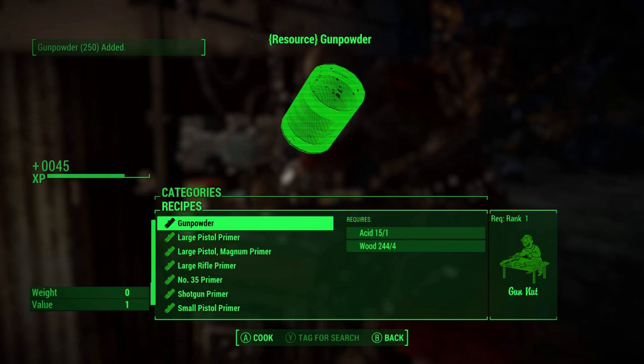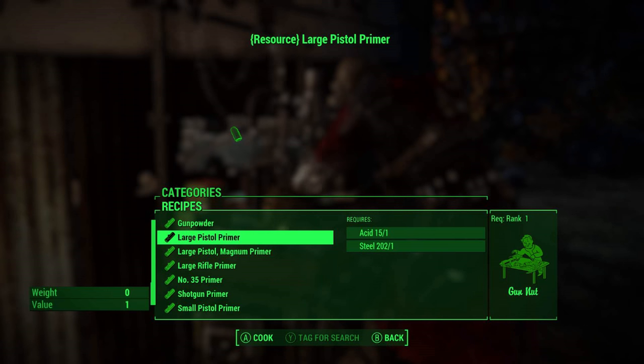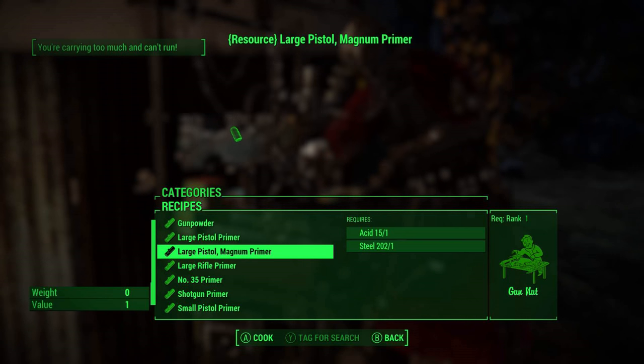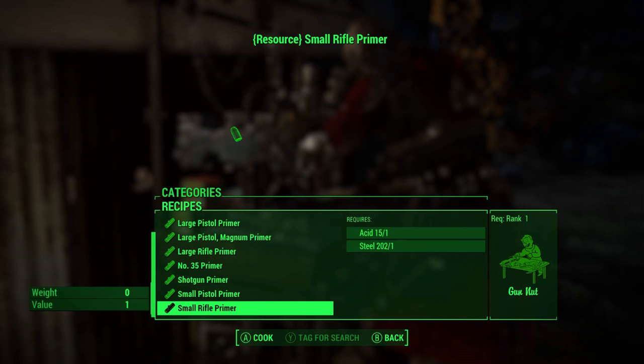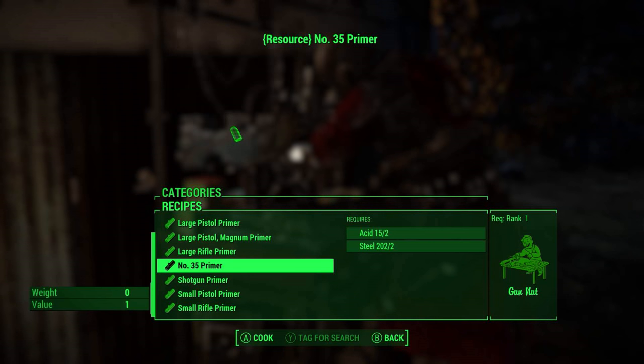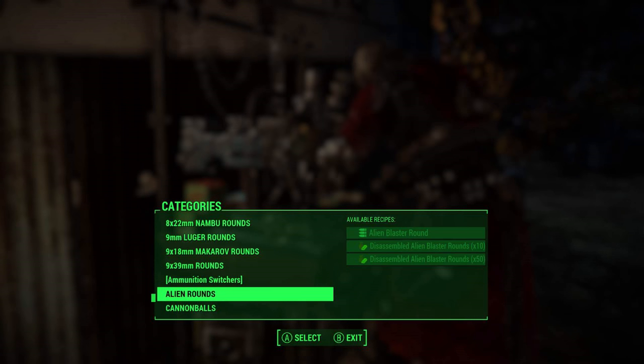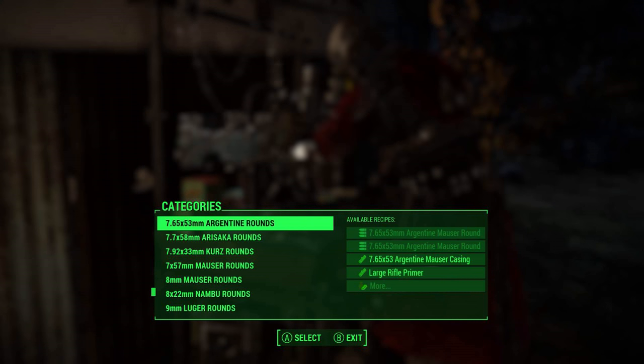Holy crap. Maybe I shouldn't waste all that acid. Large pistol. Large pistol primer. Probably shouldn't waste too much — number 35. Let's see if I can make something useful now. Alien rounds. Interesting.